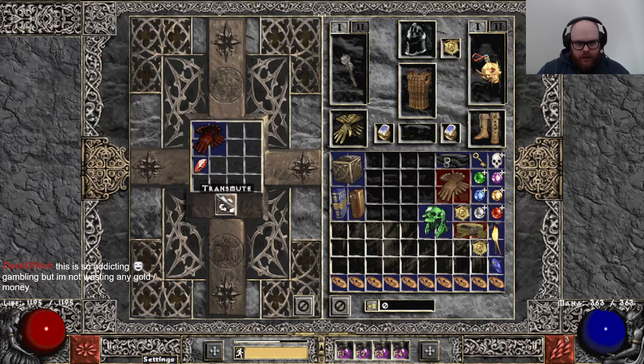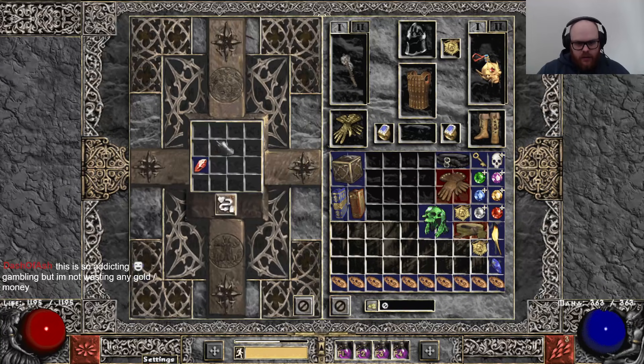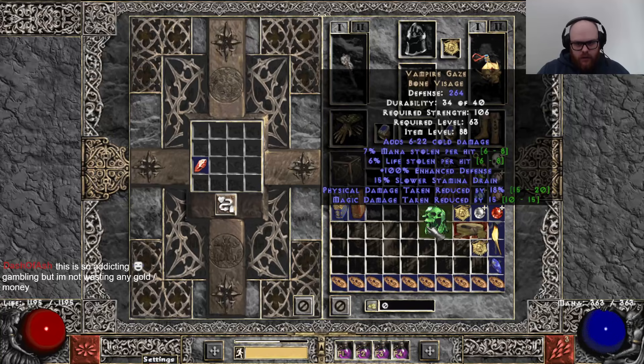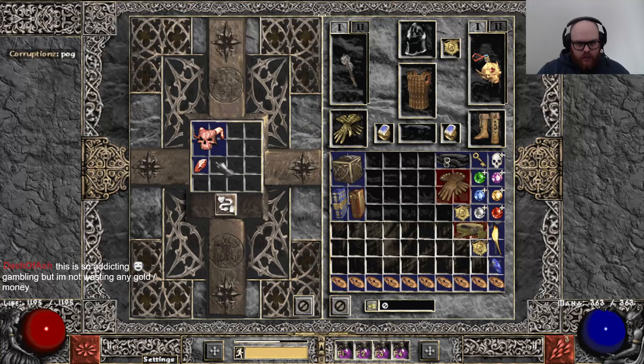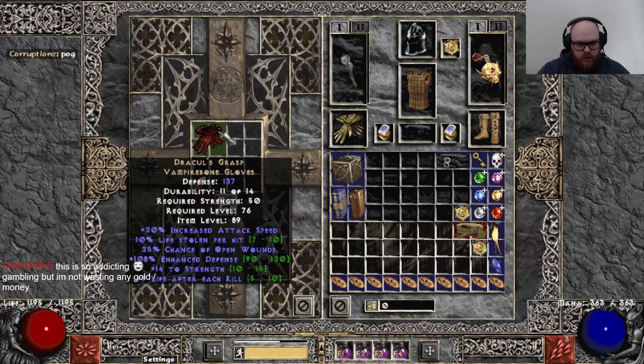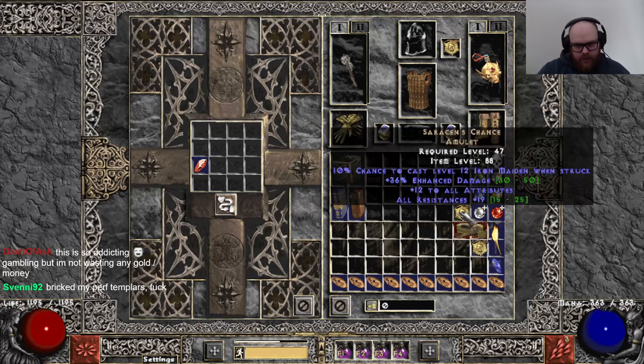So we've done 50 items so far — we're on to the second stack. 12 Deadly Strike. Nice. Hell yeah. That's a GG — that's a maximum Deadly Strike roll. Got a Vamp Gaze. 10 life leech Drax. Good roll actually. Minus target defense. Couple of good slams on the Drax.